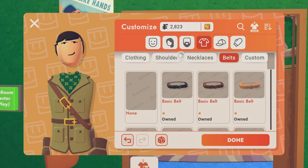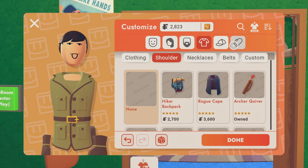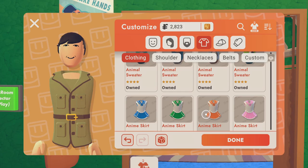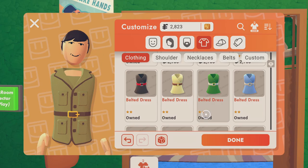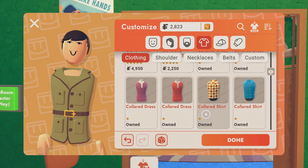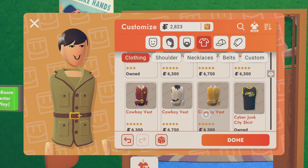He doesn't wear anything fancy on his outfit, so make sure to take away all the soldier stuff, the gloves, and even the belt. Scroll all the way down and you will find a fancy outfit.